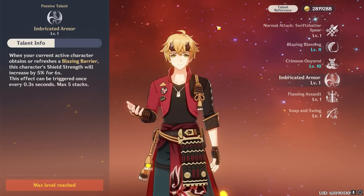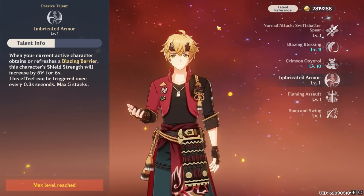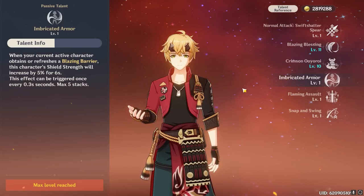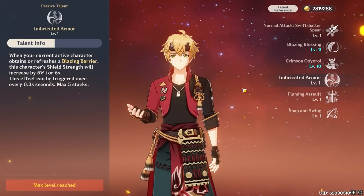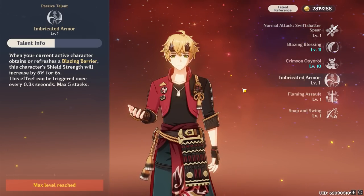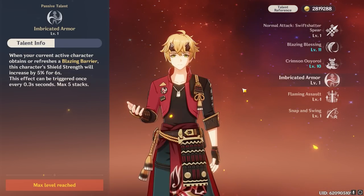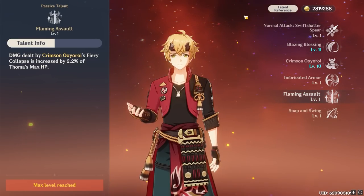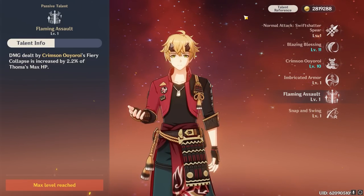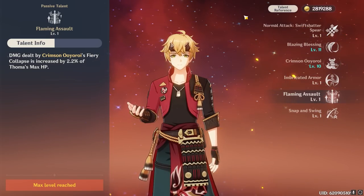With Touma's first ascension passive, every time the active character refreshes the shield, that character's shield strength increases by 5% for 6 seconds, with up to a 25% total shield strength increase. This is quite a necessity given that the shields created by Touma's burst have a very low damage absorption, so it'll help keep them from breaking before you have a chance to stack them into a reliable, durable shield. It also makes Touma's shield mathematically the second strongest in the game, outperforming Diona and Tank Fae when played correctly. His fourth ascension passive increases the damage of those pyro cones by 2.2% of his max HP, but overall the damage is still quite insignificant.